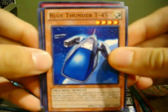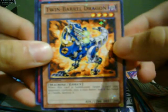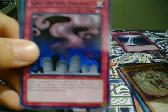Blue Thunder T-45, X-Saber Universe. Star Foil is a Twin Barrel Dragon. And a rare: Call of the Haunted — nice. And a Tribute to the Doomed.